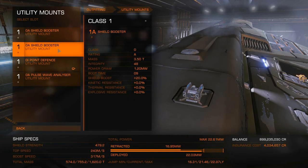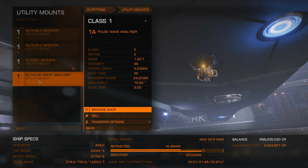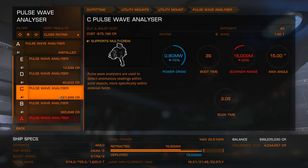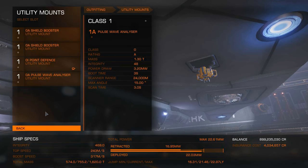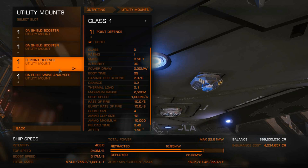For utility mounts, it's up to you, but you do have to have a pulse wave analyzer. I have the A-rated one, and all that changes between types is the scanner range — the A lets you scan a whole lot of asteroids. We'll talk more about the pulse wave analyzer once we actually get to mining. I also have a point defense in case somebody tries to attack me and blow out my cargo hold — it can take out those limpets they send at me — and a couple of shield boosters.